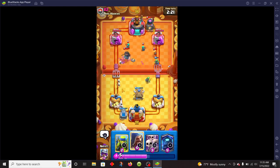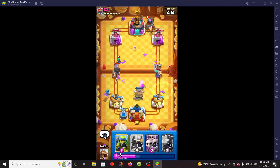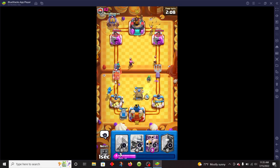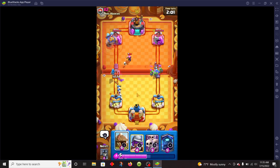I also have some beefier cards like the Wizard and Musketeer to help take out any aerial threats I have to deal with. Oh great — they've got the freaking Electro Giant. I hate that guy.